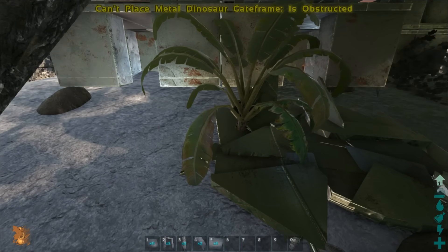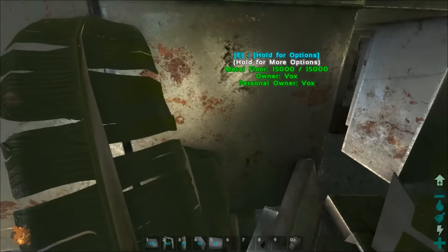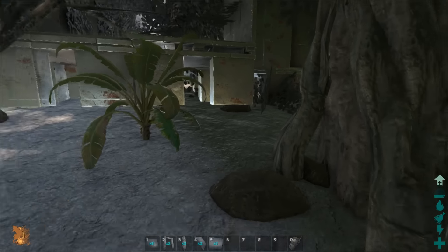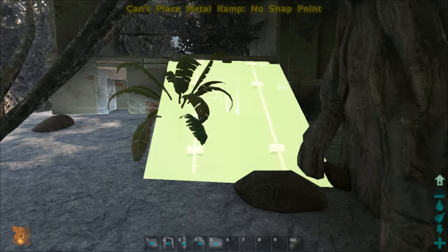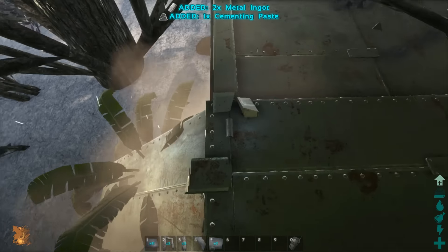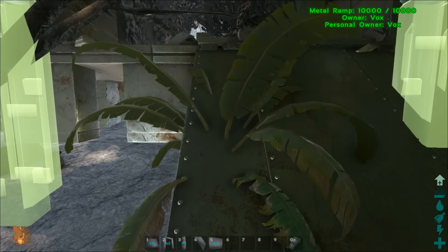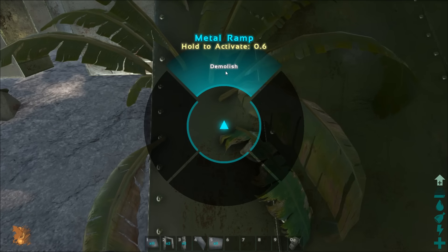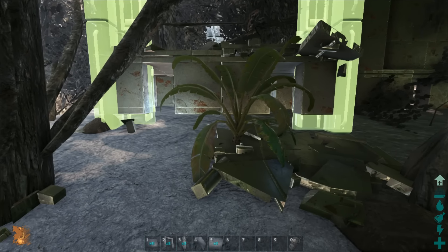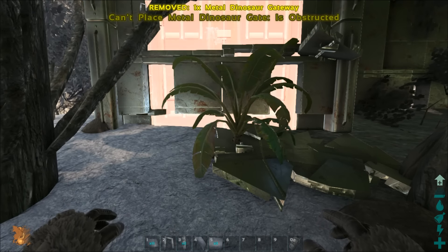If I snap to that point the ceiling will be lower than the gate itself — that's why I don't want it. So I'm going to get rid of these fence foundations so I don't have that snapping point, because you don't need them on this bit. Now it doesn't snap, so you can get flush against the building. Don't go too deep in because you won't be able to put a gate in there.